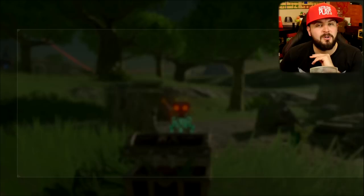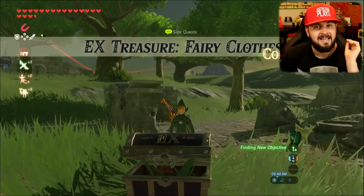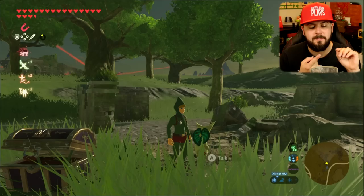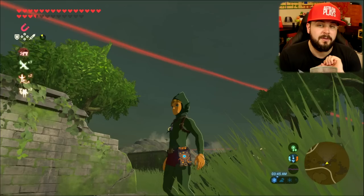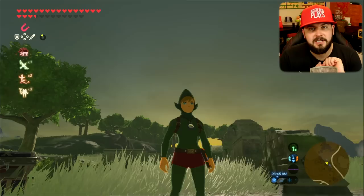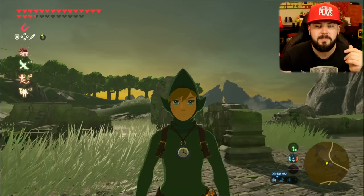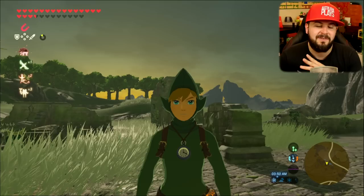This armor is some of the weakest in the game — it only has a defense power of two for all three pieces, it's non-upgradable, and each item gives no individual bonus. However, the set bonus is Night Speed Up. There are two other outfits that also give Night Speed Up: the Sheikah Stealth Armor and the Dark Link Armor. The Dark Link Armor requires defeating all the Divine Beasts, and the Sheikah Stealth Armor requires upgrading to level two. So I think this set is designed for the very beginning of the game — if you're doing hard mode, you can get Night Speed Up before you're ready to upgrade your stealth armor.